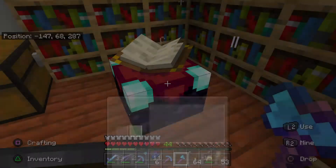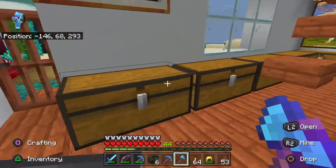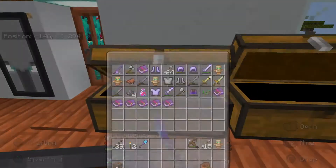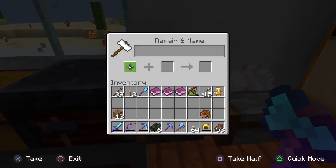Now that those have some basic enchantments on them, I'm going to want to add mending so I can repair them and not have to worry about using diamonds to do that. I'm going to take these books and head on over to the anvil.